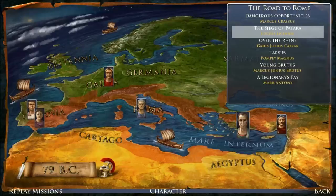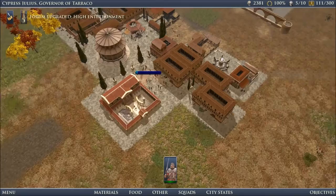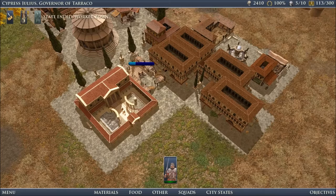The process of building your city is fairly straightforward. Clicking on the map will bring up an action wheel with all of your available buildings divided into subcategories. Once you've selected the type of building that you want, simply click on any open area of the map to place it down.